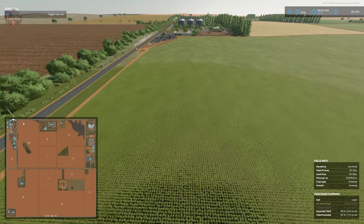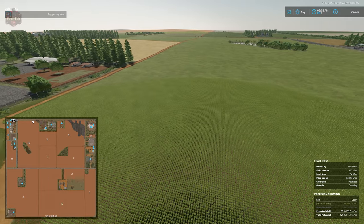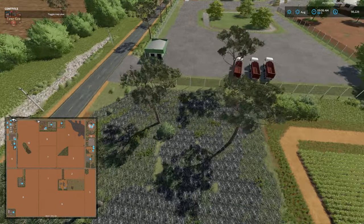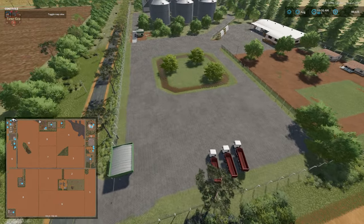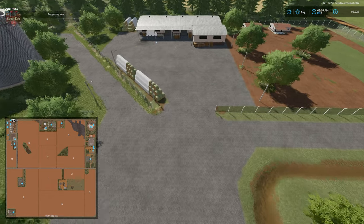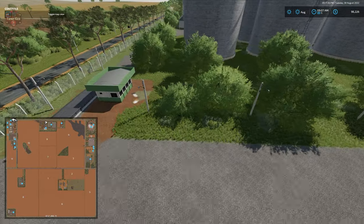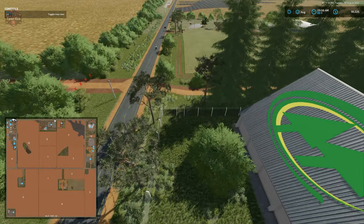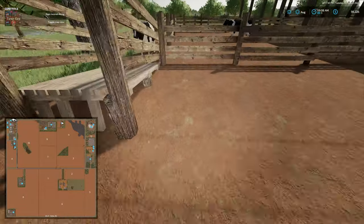Heading out of town and across the northern edge of the map, the map is fairly flat but not totally flat — there are some rolling fields and rolling hills across the large southern fields. Here we have a patch of that interesting ground texture. We have our animal dealer, a bale sell point, and then what I initially mistook for the animal dealer is actually a grain sell point.